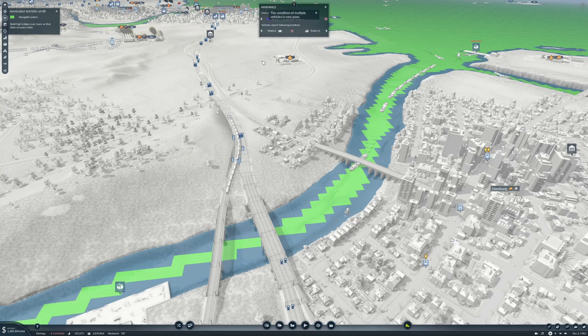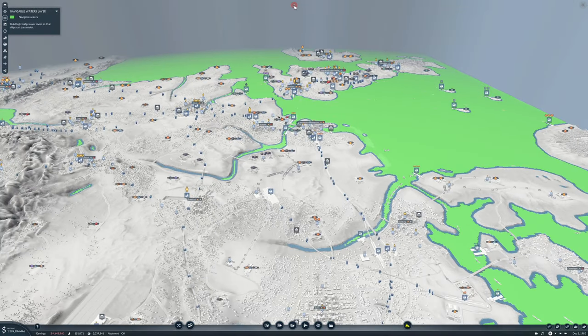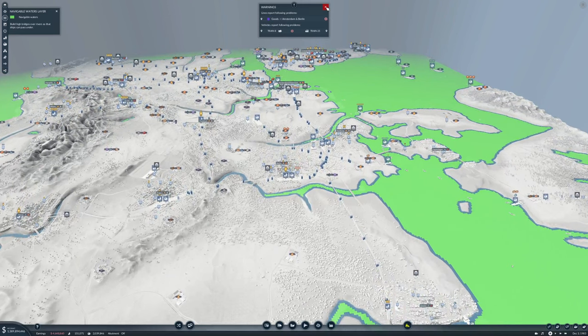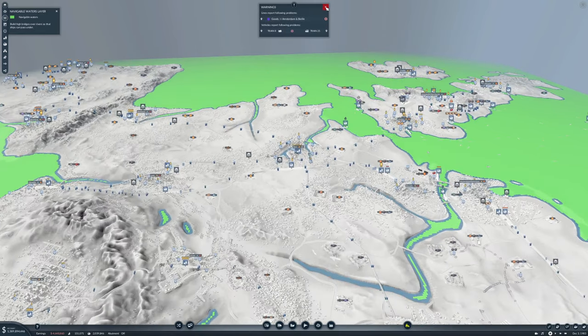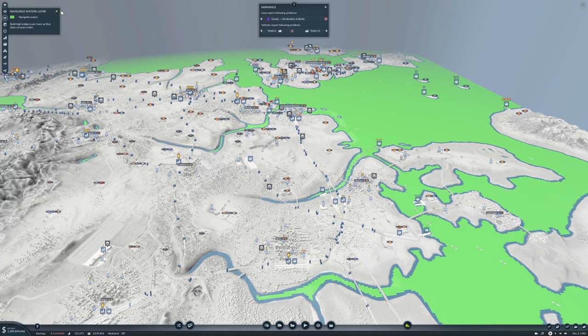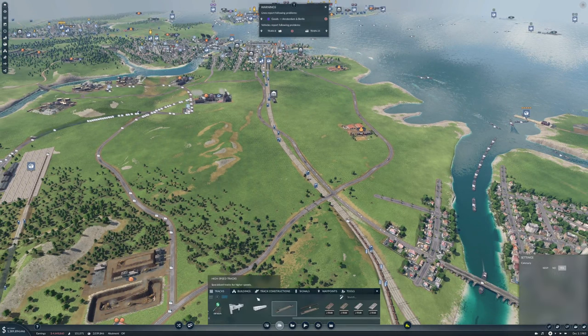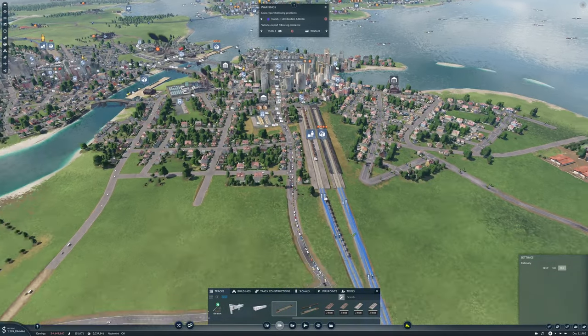What's that warning? We need to fix those warnings. Goods Amsterdam and Berlin — why couldn't you connect all stations? I am fairly certain that we have electrified tracks everywhere here. There's a problem there I think.